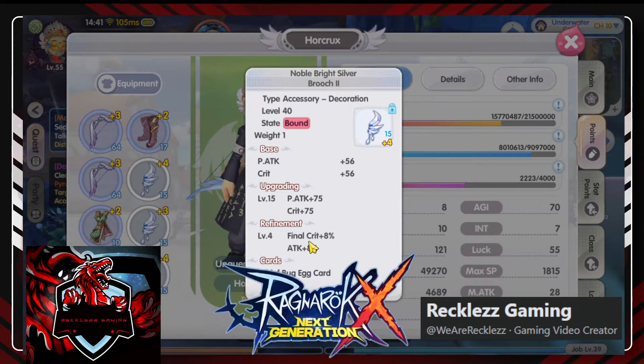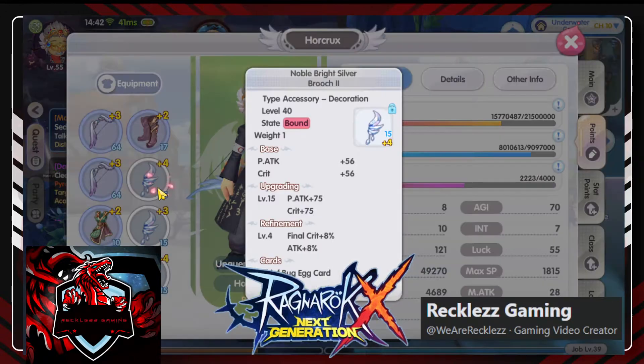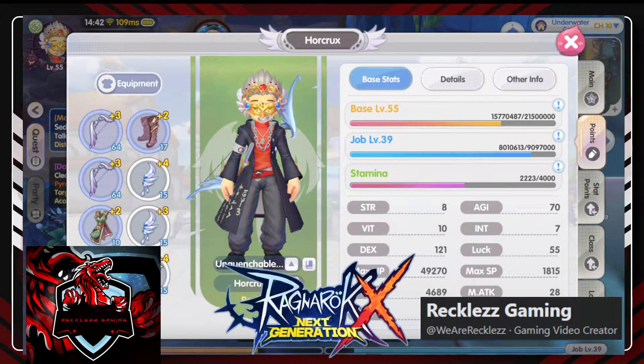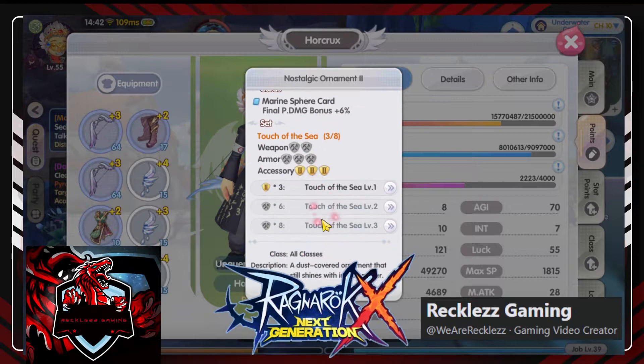You can also use the blue one, but of course it's a waste if you don't get the set effect from all three pieces. This accessory gives P-attack — attack plus 16 at plus 4. And I was also lucky to get the marine spear guard from hunting. Much better if your accessories and talisman are white. Use them as a set — whatever set you like.